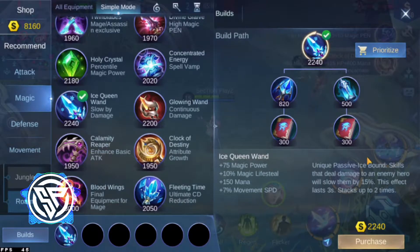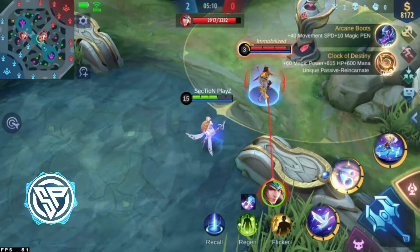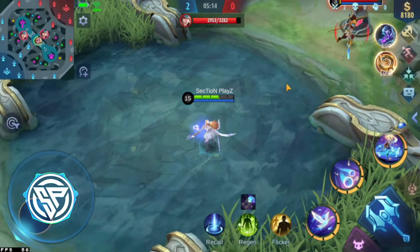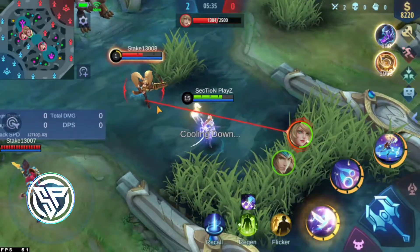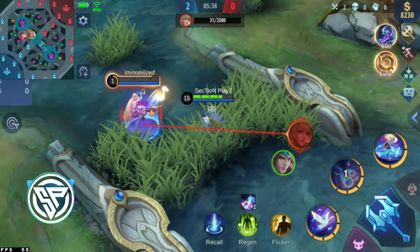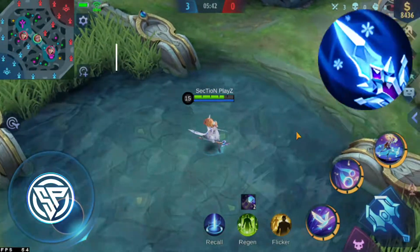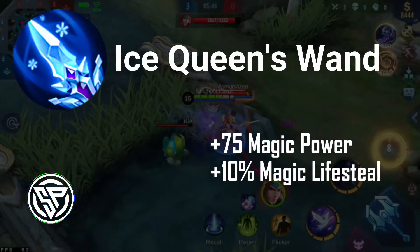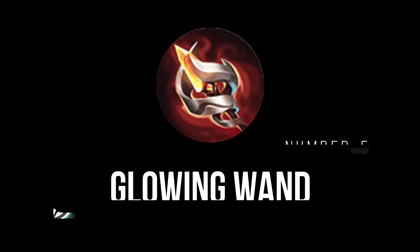Number 4: The Ice Queen's Wand. Best for increasing your mage's CC abilities. If you have magical CC abilities, it also provides additional lifesteal, which is very good. If you have low cooldowns, the movement speed slow can stack up to 2 times. It gives you plus 75 magic power, plus 10% magic lifesteal, plus 150 mana, and plus 7% movement speed.